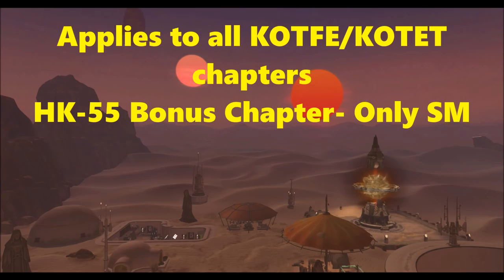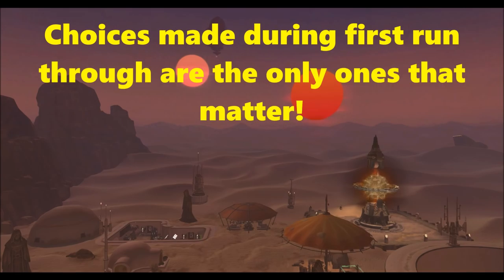Since choices are supposed to be a big deal in Knights of the Eternal Throne, you might wonder what happens to your choices when replaying a chapter. The developers made it very clear: your first playthrough of KotFE and KotET is what gets saved. If you replay a chapter, you can make different choices just to see how the story plays out, but those choices will not be saved. So if you killed someone in your first playthrough, you'll still be registered as having done that in subsequent chapters.